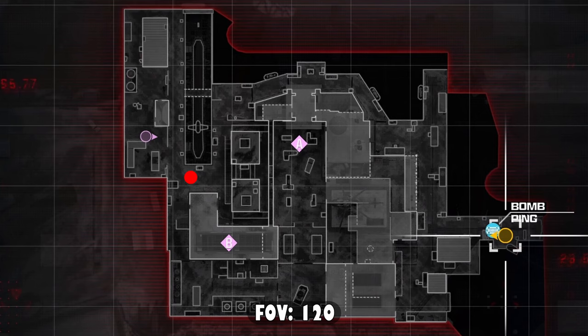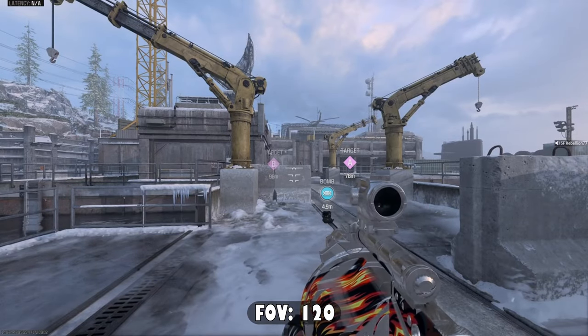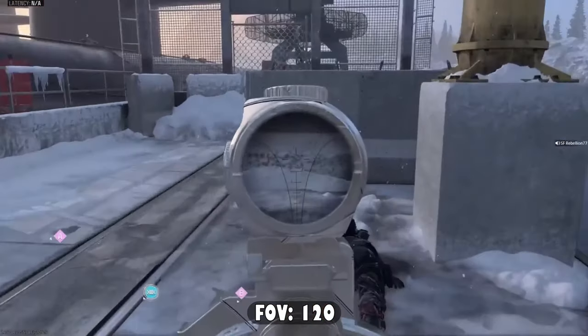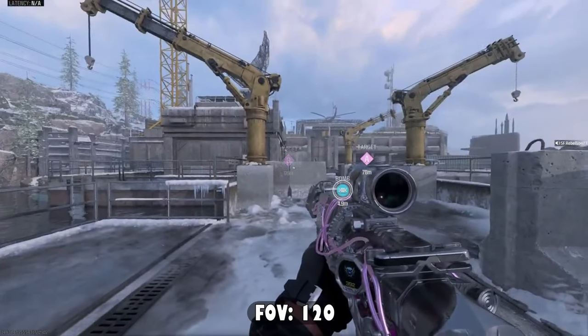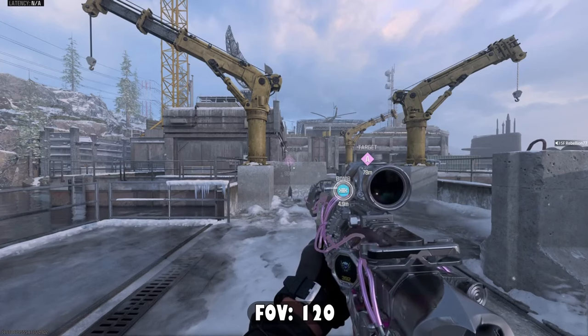I'm going to start off by showing you how to tube straight down the middle, and have the tube land right in front of the spawn right before they go towards the middle or into B-bomb building. This spot is more effective if you are a little bit closer towards the front of the team. If you are spawned further towards the back, you might not be able to get as many kills in time because it does require you to move forward in order to get this tube to land in the right spot.